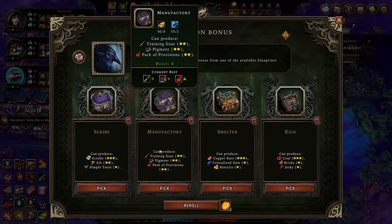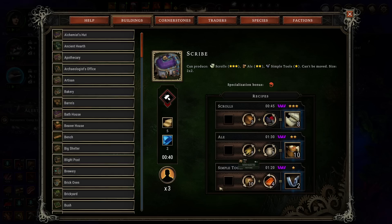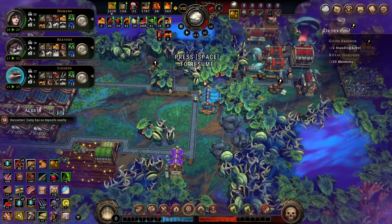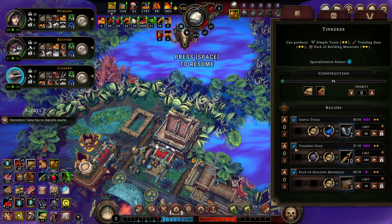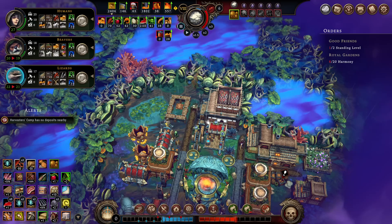We already have coal production from the kiln, don't really care about the copper gear, training gear, or pigment here. That is simple tool production — but it's the most expensive simple tool production in the game, but it is fine for me technically. I'm going to re-roll. Tinkerer, training gear, packs, building materials in the level 2 simple tool production. I'll go with the Tinkerer — make every simple tool in the game, and then we will win.